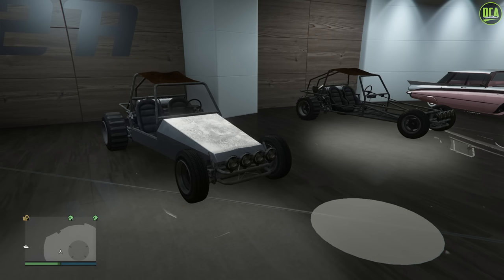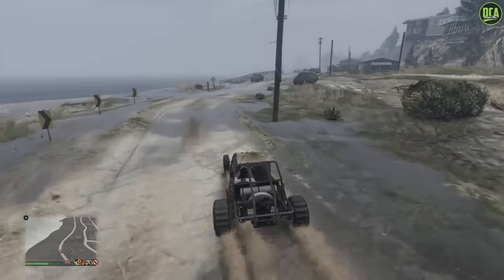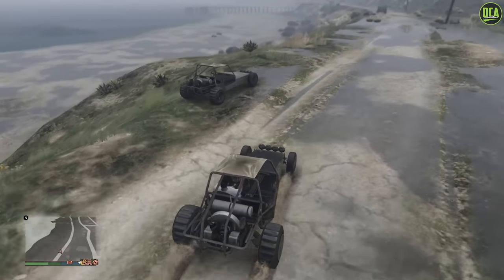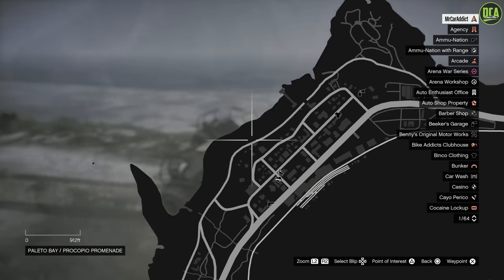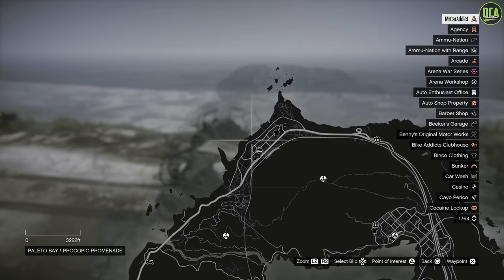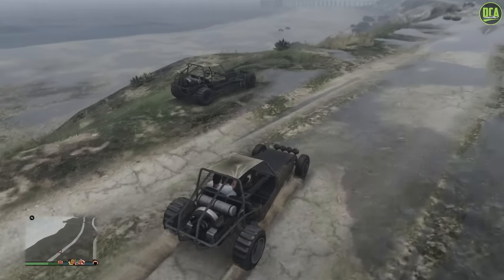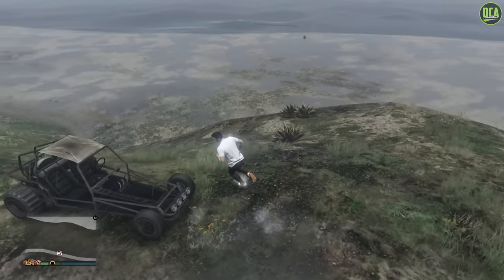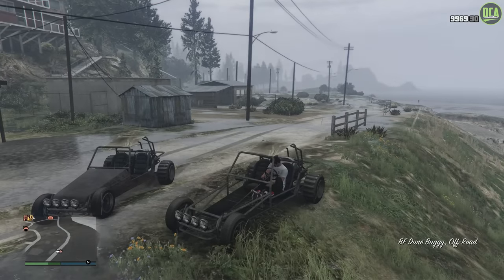There is a trick to get whichever variant you want. If you go to the top of the map in Palito Bay, buy the Doom Buggy, call it in, drive it up this road here, and it will spawn in this location as one of the two variants. Just drive back and forth and eventually the one you want will spawn — that's how I was able to get the one without the body panel. Or you can just find one on the street in the exact spec you want.